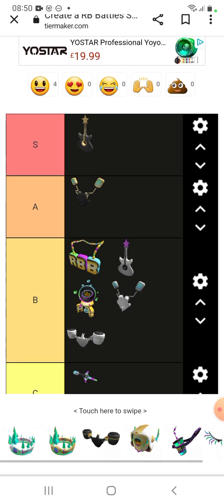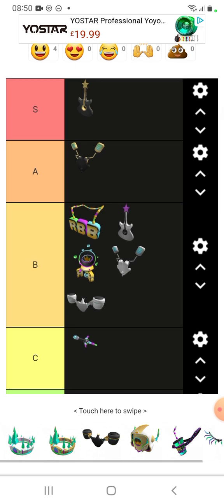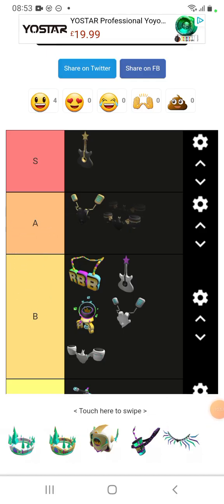Now we're going to rate DJ's Golden Dynamic Dasher. It's definitely way better than the regular one — I like this one way more. The gold, the black, and the green just make it look so good, way better than the regular one. I'm going to actually put this in S. That's how much better it is than the first one — just way better. It's going in S, it's really good.